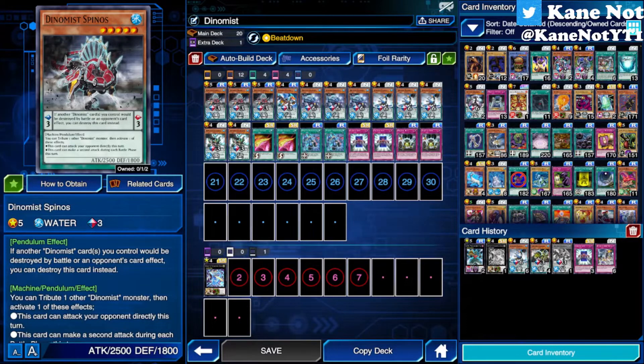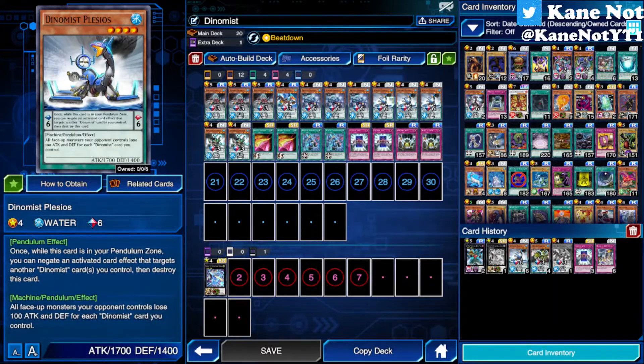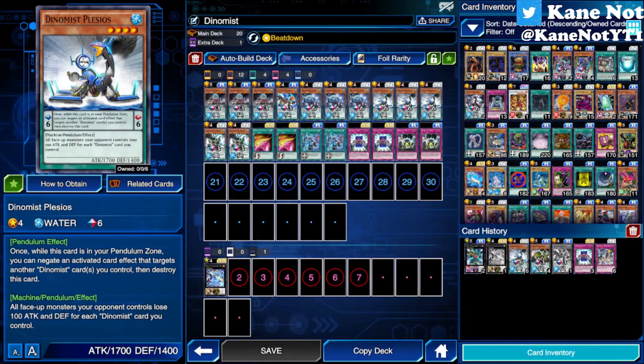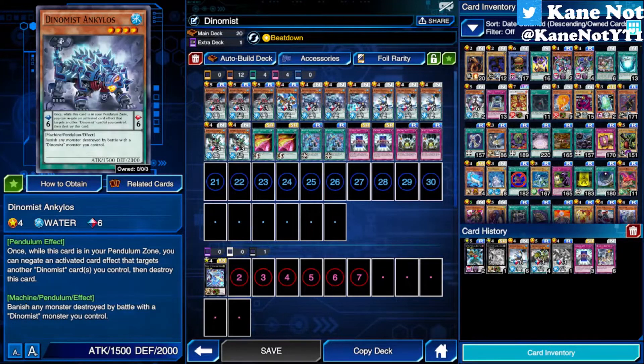The Dino Maze archetype's pendulum effect gives battle and card effect protection to your Dino Maze monsters from getting destroyed, along with negation. If your Dino Maze monster is targeted by a card effect, you can pop the monster in the pendulum zone to negate that effect. So you don't actually need any other forms of negation like Dark Bribe since they have their own effects that give protection overall.